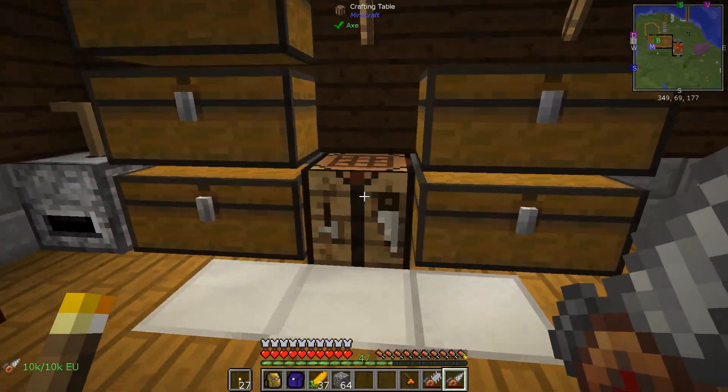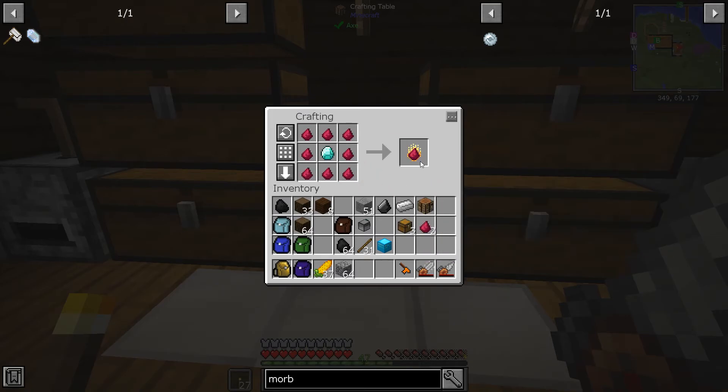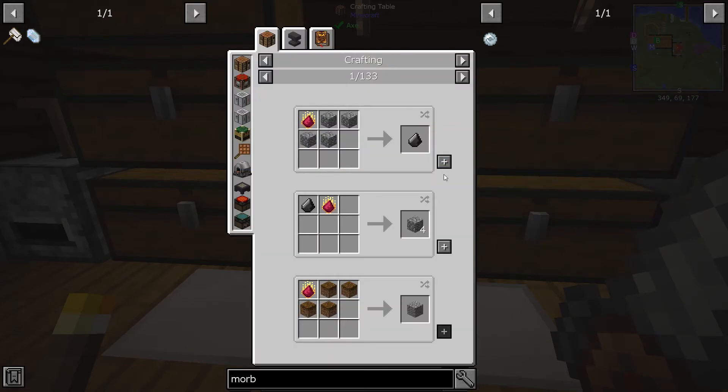Let's get started. The first thing is I've been waiting to do this forever — here is our Transmutation Stone. If we go to Uses here, we can transmute stuff with this. Lots of different stuff. We kind of wanted Ender Pearls, and there we go — there's our Ender Pearl recipe.